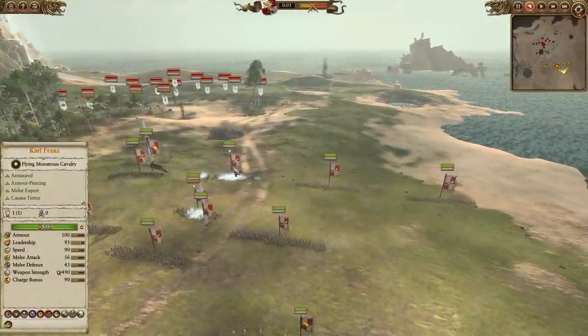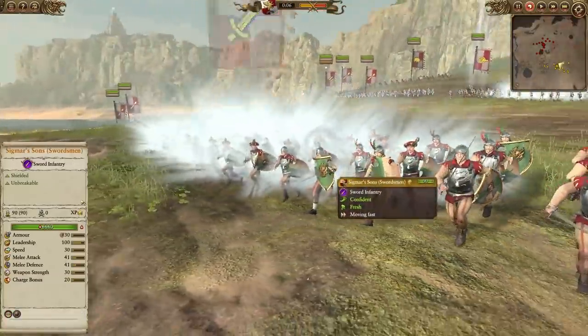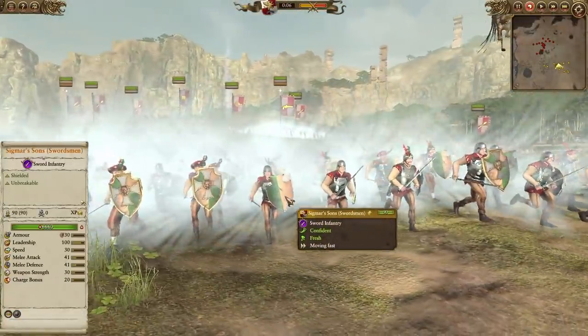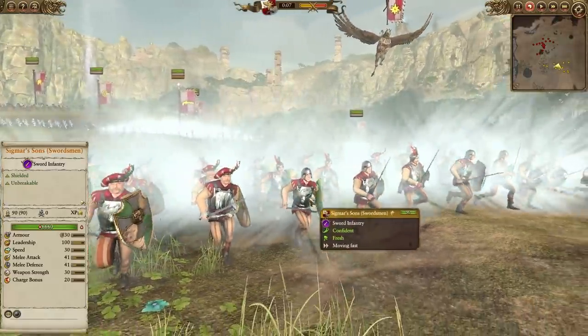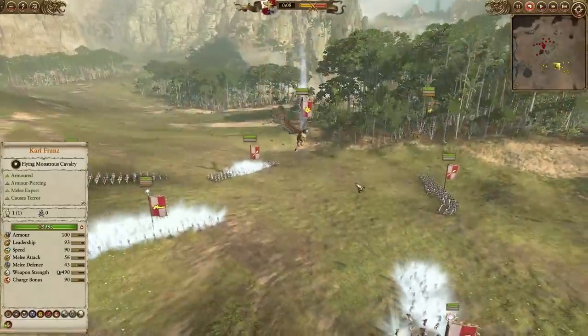The frontline is going to be a combination of Spearmen and some State Troopers, especially the Sigmar Suns - the true men of men coming out to defend the Emperor. They're unbreakable, of course, and honestly these guys are pretty much an auto take. Look at the armor on these guys.